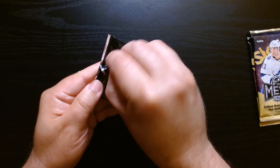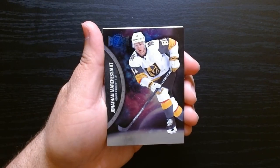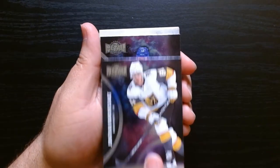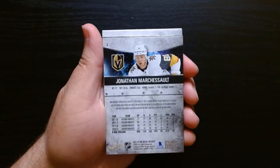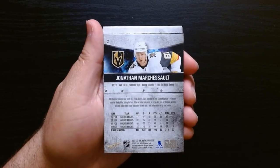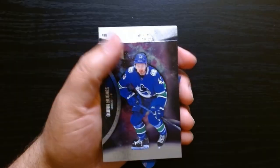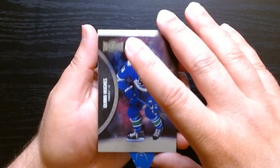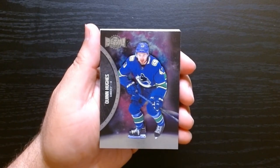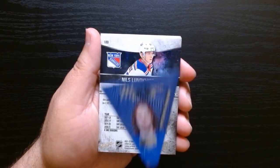First pack. Here's our first look. Metal Universe is always beautiful. Skybox — I wish Skybox made more products and was involved in other sports like basketball like they used to be. I see something is backwards there. We got a die cut. That's what I love about Hobby Hockey — you can get a lot of good stuff. Quinn Hughes, and we have Metal.